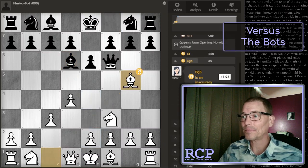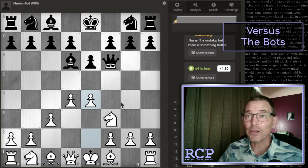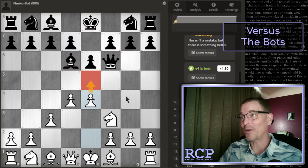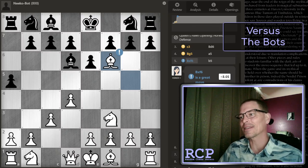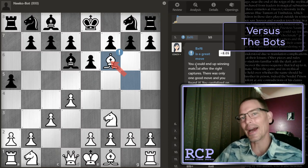That was inaccurate. Does it want e4 again? Yes, it wants e4 again — it says that's the best. Here I probably would have played it, just because I did notice during the game that that bishop move blocked in their d-pawn, so then it would not transpose into the French. And also here I would be threatening a pawn fork. So there I should have played e4. But of course, that wasn't a great move — that was the only move that made any sense once they left their queen hanging. It says you should end up winning material after the right captures. That was the right capture, and I won a ton of material. There was only one good move and you found it. Okay, that's a little bit excessive for when the opponent leaves their queen under attack and you just take it.